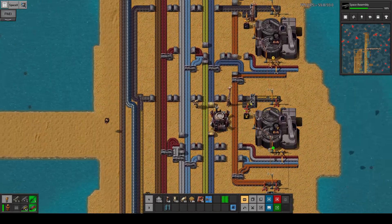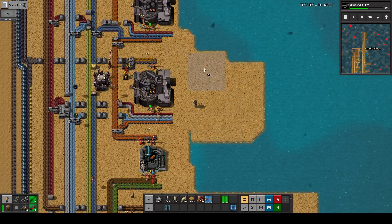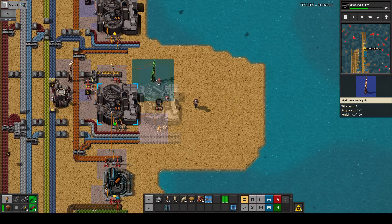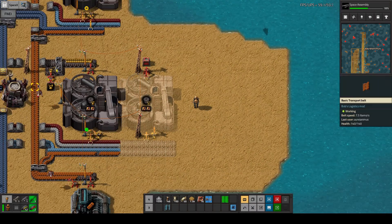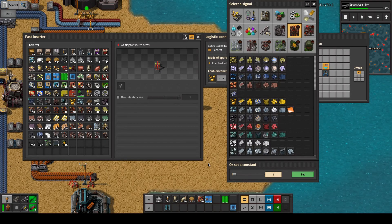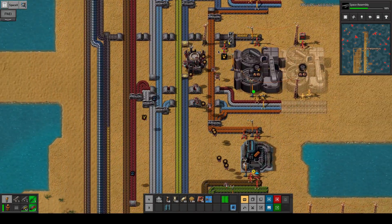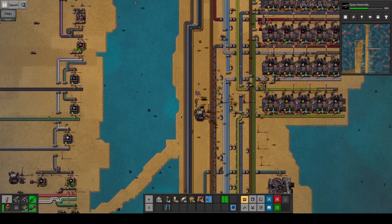The gold is looking okay - they're all being picked up. I want to make sure we have enough going on here, so let's copy this part and upgrade the belts, then do a passive provider here. We want to copy this and make the limit a little bit bigger just to make sure this guy gets priority. The other thing we want to do is make sure the gold ingots we make get used somewhere - that's kind of critical.